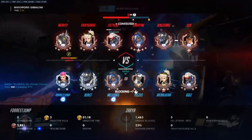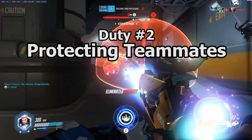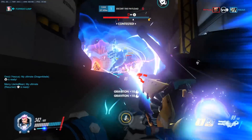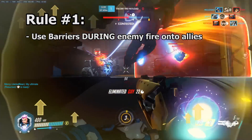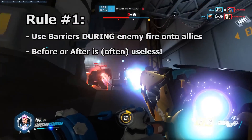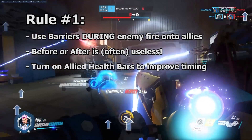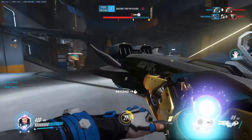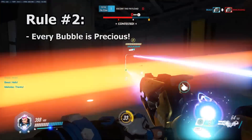This raises the question: how do we use our bubbles to perform our protection duty effectively? Before we dive in and go over the specifics of using our barriers, we need to go over two general rules. Number one: when we use barriers to block fire, we do so when our self or an ally is actively being fired upon. A moment too soon or a moment too late makes our barrier useless. If you do not already have allied health bars turned on, they definitely need to be on to play this hero. Watching them will help you get the timing of barrier placement right, as well as point out any allies that might need the barrier more than others.